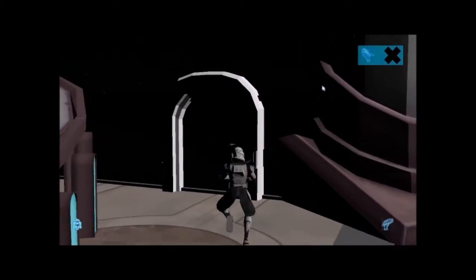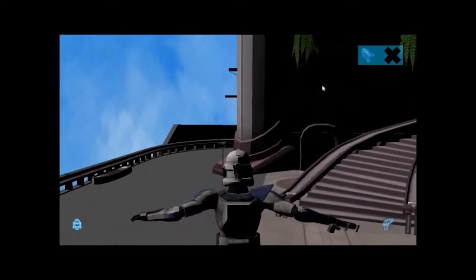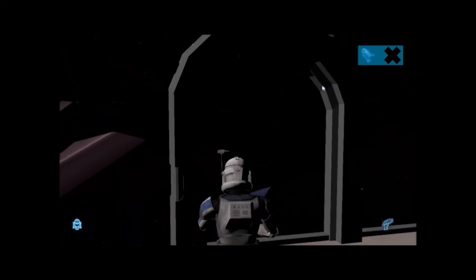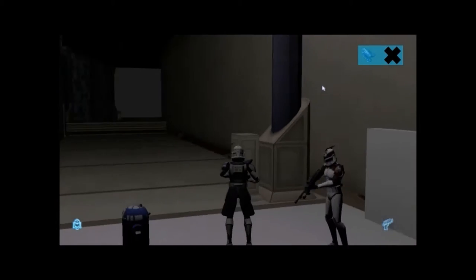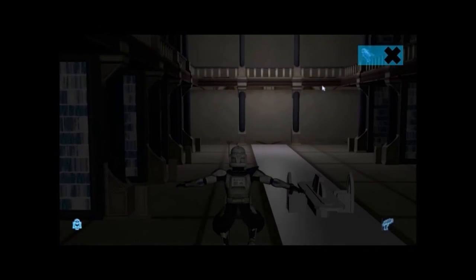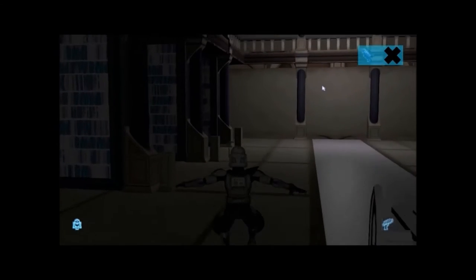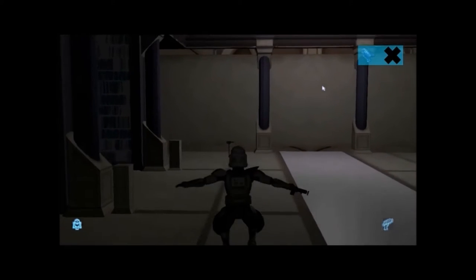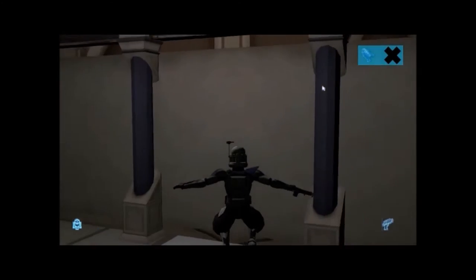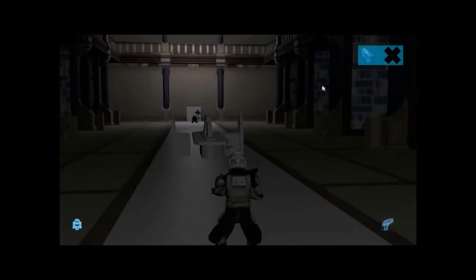There are normally a couple of vendors out front, and there are some rooms here. I'm not sure if this room is open — I think it's still being made. On the left here is the Jedi Archives. This is the Jedi Library — the same from Episode Two where Obi-Wan comes looking for Kamino. Pretty cool. There's not much to do here, you just walk around and explore.